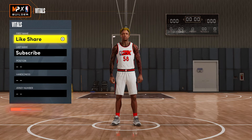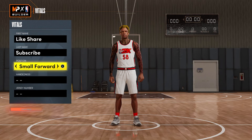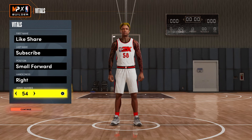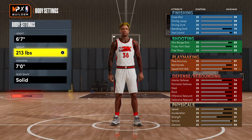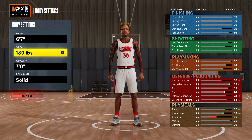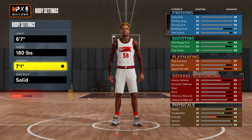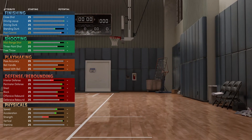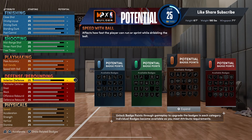Don't forget to hit that like button and hit that sub button, and hit them post notifications too. We're gonna go small forward on this one. You wanna go six seven, take your weight all the way down to minimum, and the wingspan you're actually gonna go seven one on that so you get the hall of fame clamps.